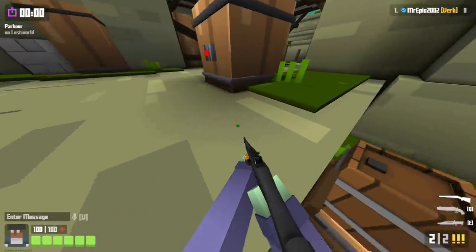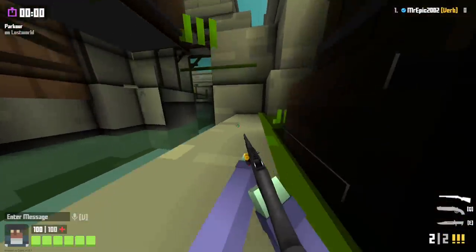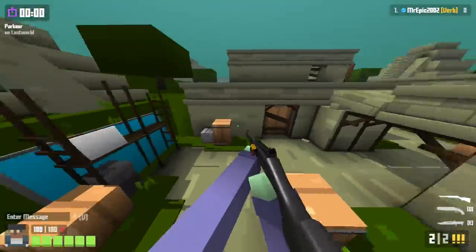The next one is to walk up these stairs, walk onto the barrel, walk onto the main platform again, and then shoot the barrel in front of you and you should drop right down. Pretty useful for escaping situations.